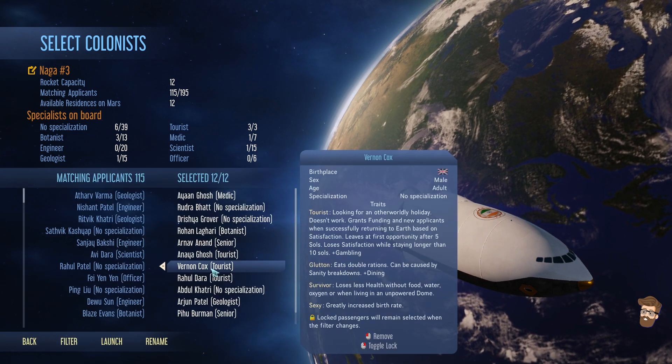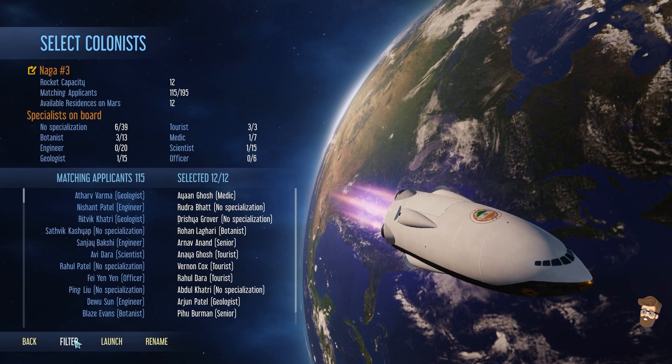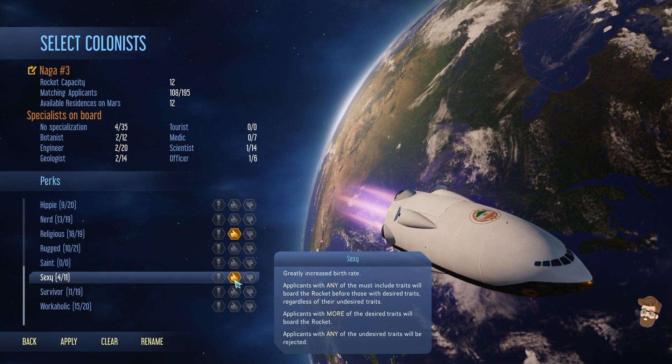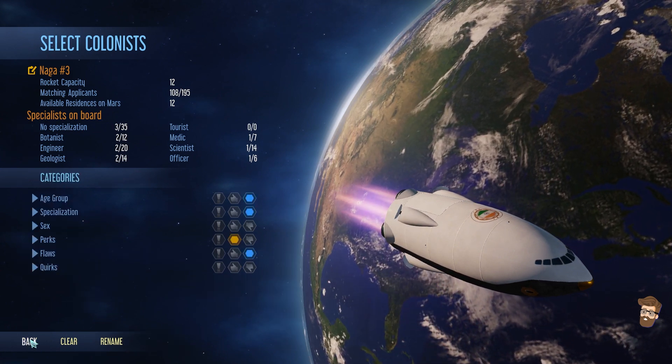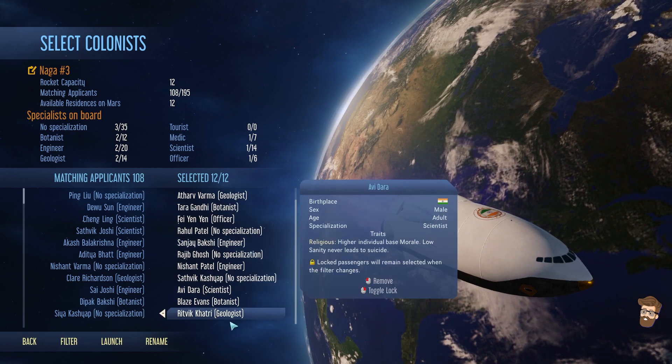Why do I have tourists here though? Oh wait - I don't know what's going on with it now. Filter by perks - encouraged. Now if I go back into here, there should be no tourists popping up. Boom - love it.